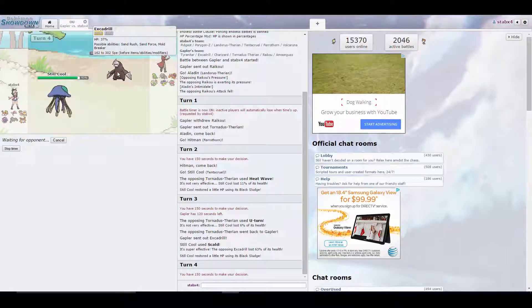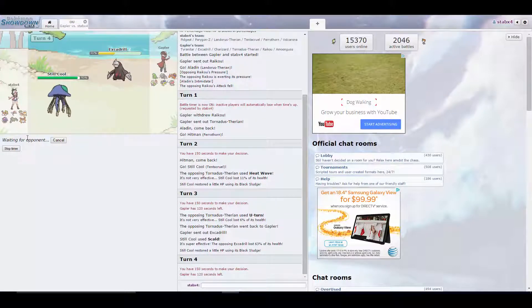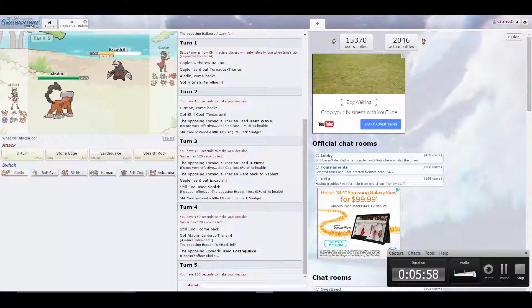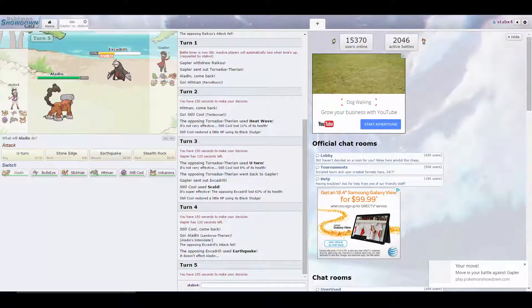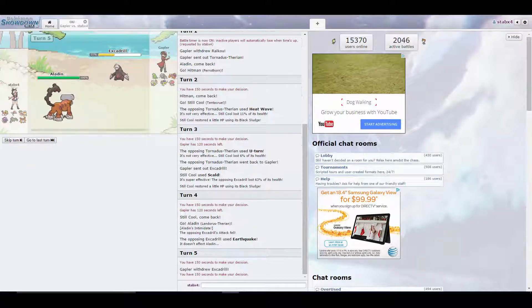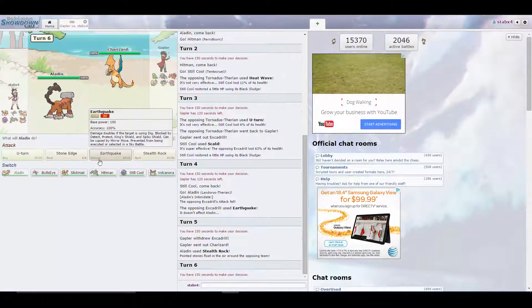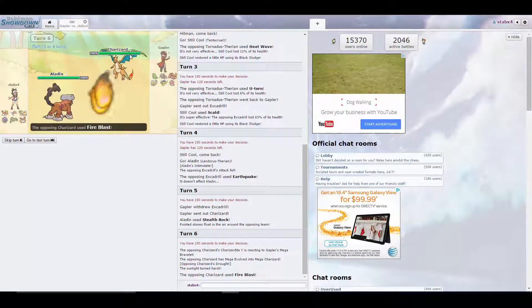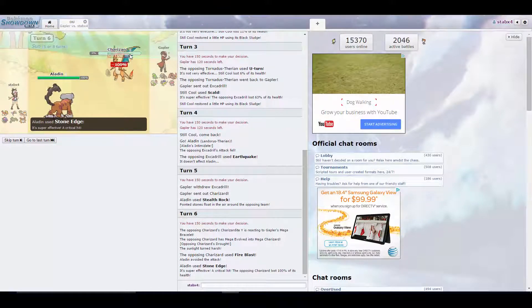We did over half to that Excadrill, meaning it is definitely a Sand Offense variant, and we should be okay. We're just going to pause it until he makes a move. We went out to Landorus — he could just go out to Raikou again, so I'm going to get up Stealth Rock. He goes out to Charizard, and I'm just going to go for Stone Edge — safest play we have. If he ends up being Zard-X, he misses a Fire Blast and we score the KO. Not bad.